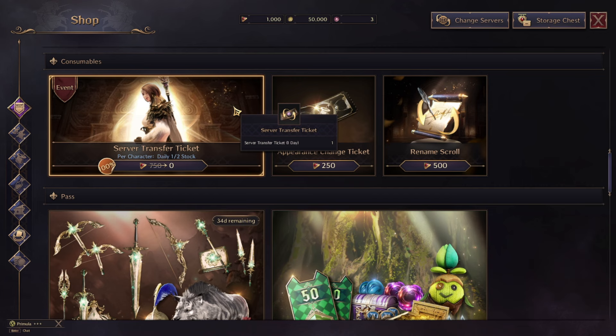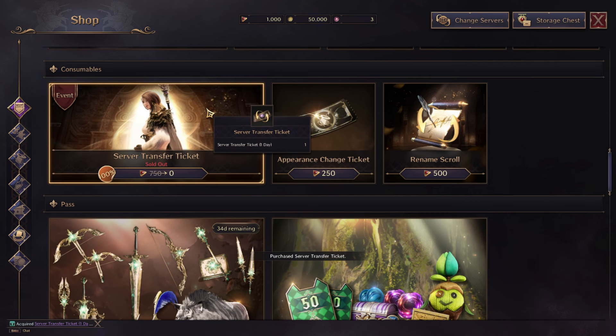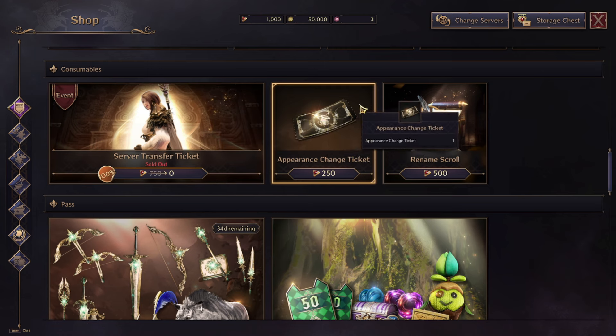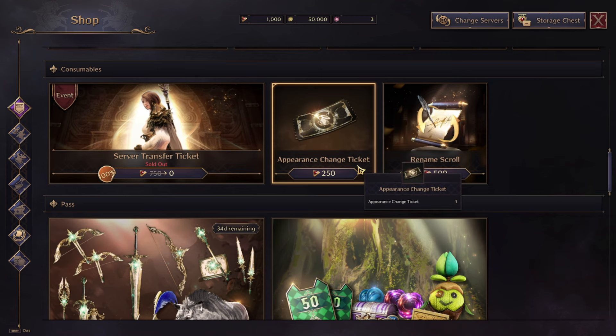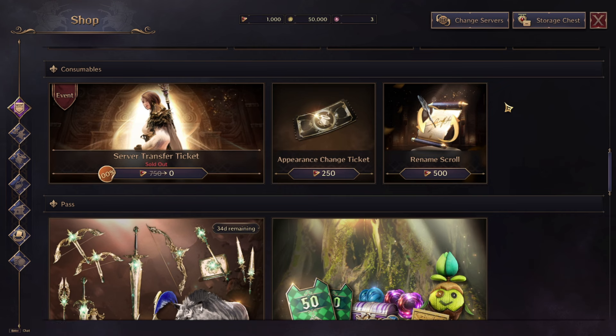Server transfer tickets are free — you get two of them every day, allowing you to change server if you want. The appearance change ticket costs 250 lucent; it lets you completely redo your character's appearance, including gender, essentially taking you back to character creation.